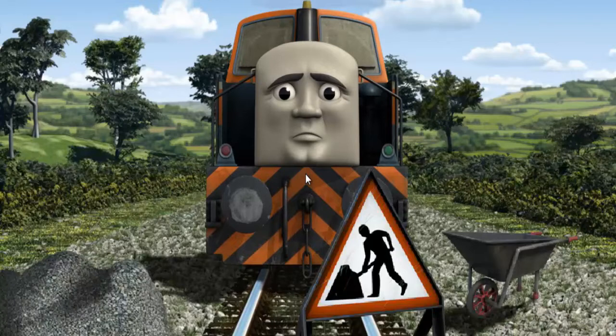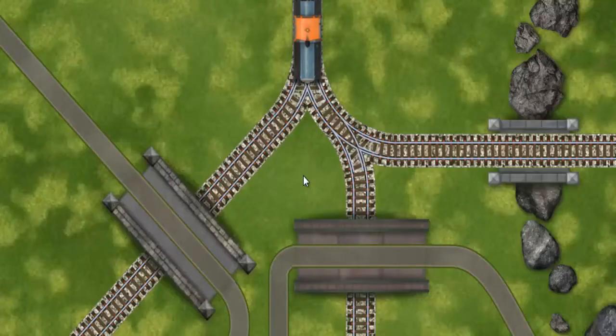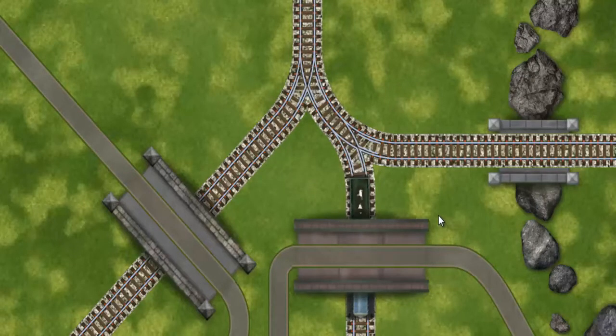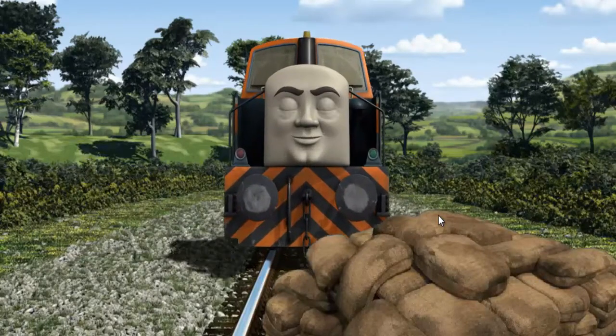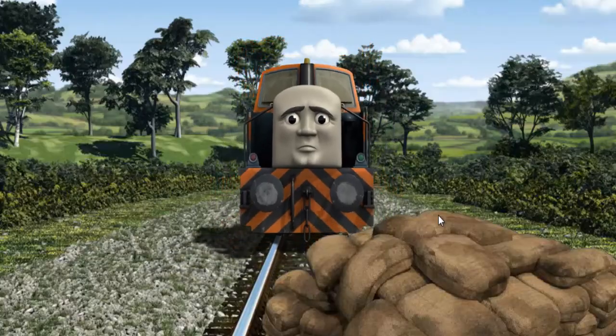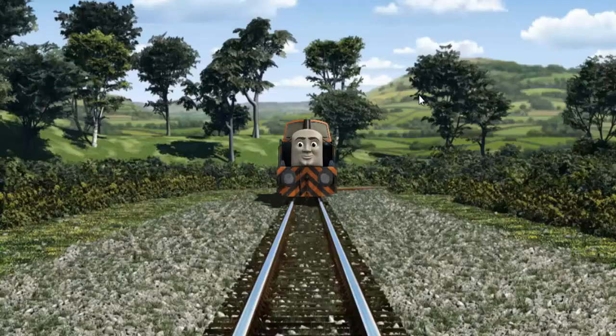He would have to go another way. Show Den the track that goes over the shortest bridge. Den was on the wrong track. He would have to go another way. Show Den the track that goes over the shortest bridge. Let's go!